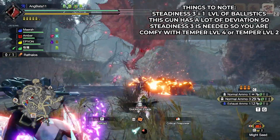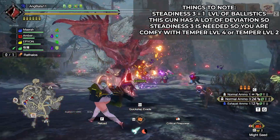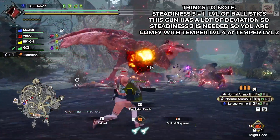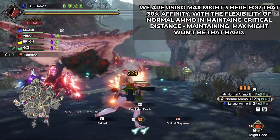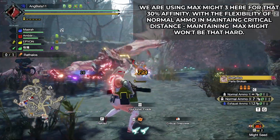Defiance and Spirit Bird's Calling are good if you have spare level 1 slots in the set. I am promoting Max Might to be used in this set mainly because you can shoot while walking and reload while walking. Normal 3 has great range, so it's workable and you will have less of those panic dodge moments.